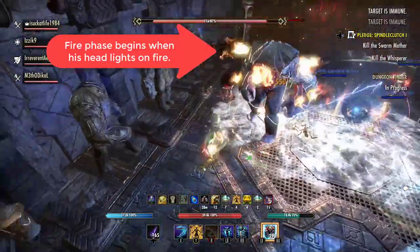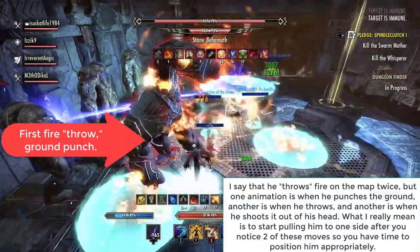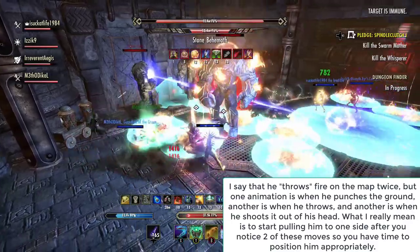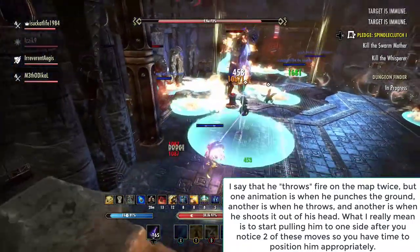If you're not blocking throughout the lightning phase, you'll get stunned pretty commonly. In the ice phase, he puts ice all over the map and you'll get slowed down, so try to avoid walking through the ice, or have some kind of easy access to a purify or purge.